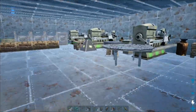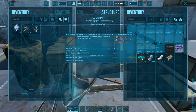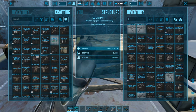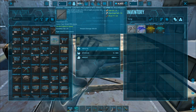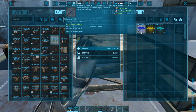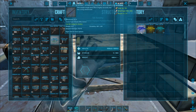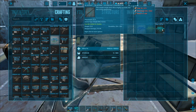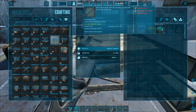I have that set up over here — I have an apprentice long neck rifle blueprint, a mastercraft, and an ascendant one. If I go to craft a long neck rifle, the basic primitive blueprint takes 25 hide, 95 metal ingots, and 20 wood. When you go to craft anything above that, it's going to increase in crafting requirements. To make the apprentice one it's nearly doubled, and the ascendant one takes 2,500 metal ingots to make one long neck rifle. So you really want to make sure you want this item before you create it, because it takes quite a bit of resources.